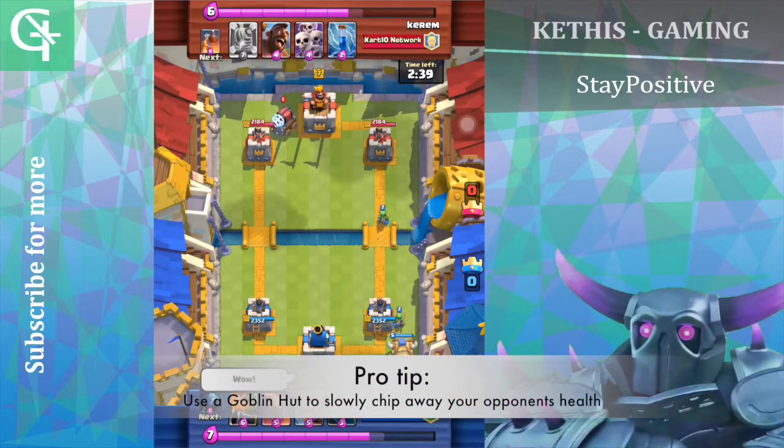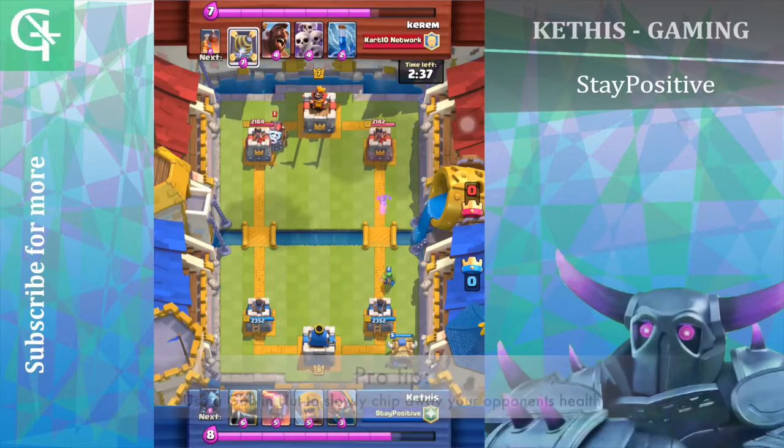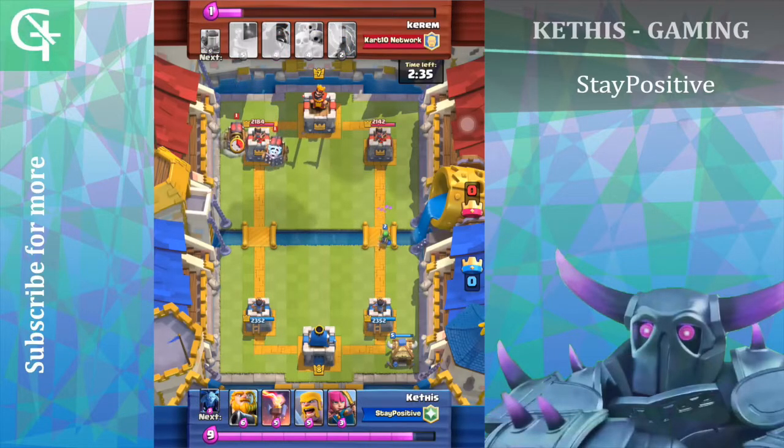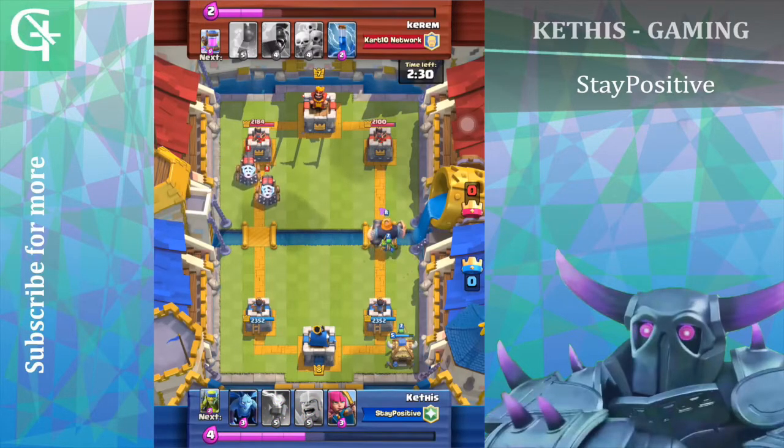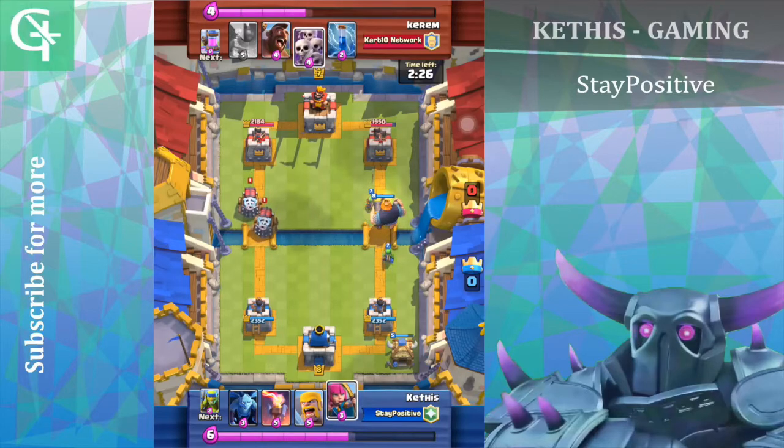So now he's going to put down his sparky and he mirrored his sparky right there. So my spirit goblins would do some chip damage, and something you guys can do to counter the sparky is to use cheap troops in front of it.